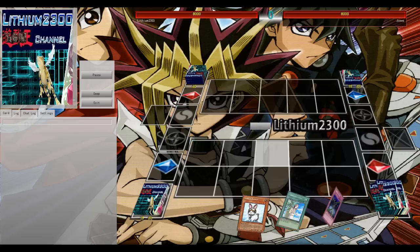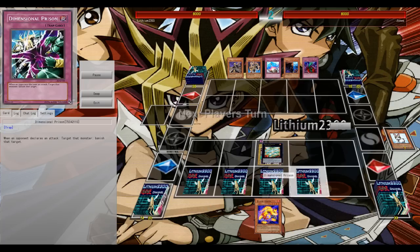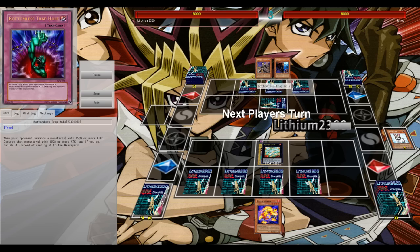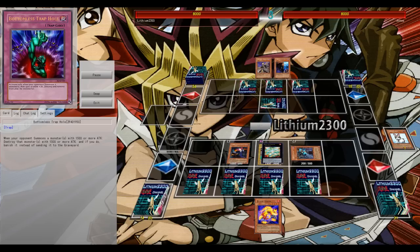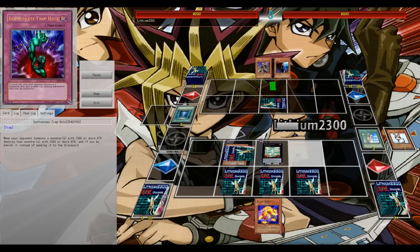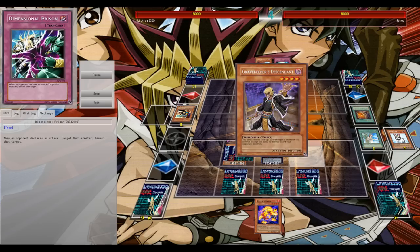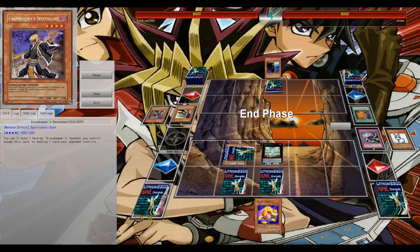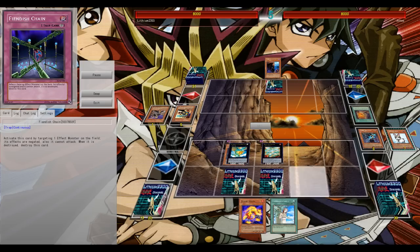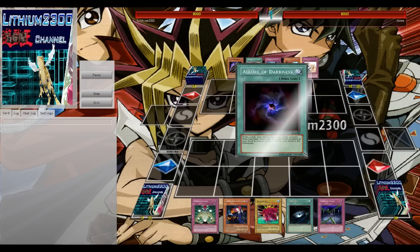Game 2: I open with Rescue Rabbit — normal summon, activate effect, strap on the helmet. Go for Laggia and set four backrow, ripping Tour Guide. He immediately triggers a chain: Book of Moon on Leviar, forcing Laggia out into attack, and Bottomless is chained but Lance is chained on the Bottomless, keeping Leviar on the field with multiple materials. He needs to get rid of it. He could have set Spy to stall, but instead I flip Leviar and get its effect, likely searching Dolkka. I win — it's 1-1 heading into the deciding game.